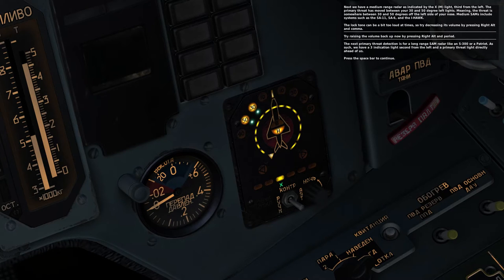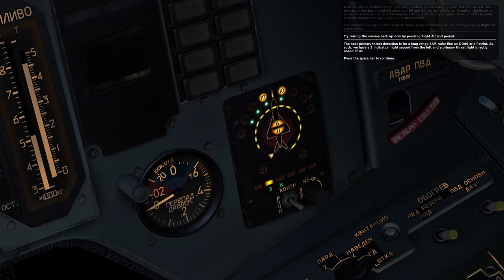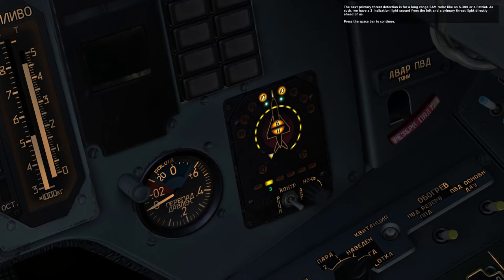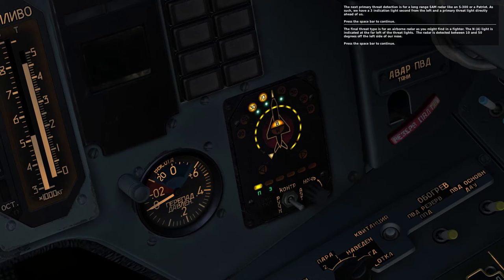The next primary detection is for a long-range SAM, like an S-300 or a Patriot. As such, we have a 3-indication light, second from the left, and our primary threat light is directly ahead of us. The final threat type is for an airborne radar, as you might find in a fighter. The N light is indicated at the far left of the threat lights. The radar is detected from 10 to 50 degrees off the left side of your nose.